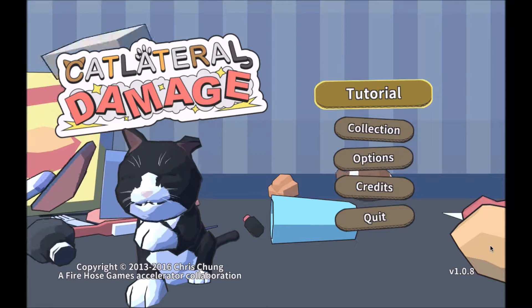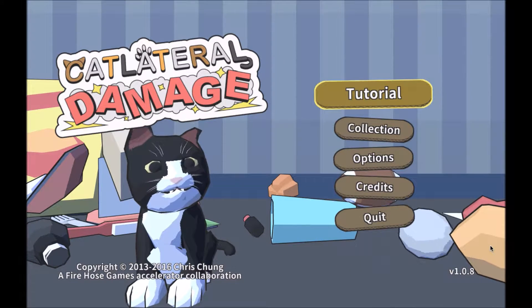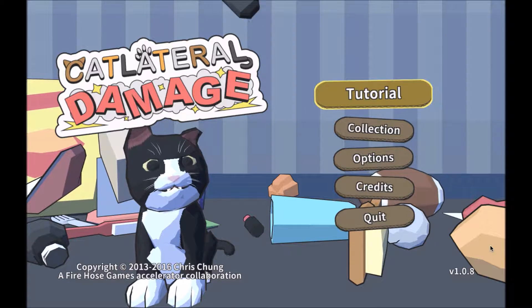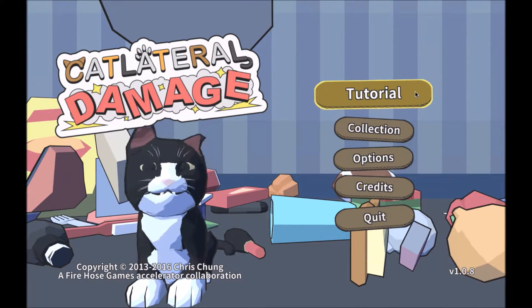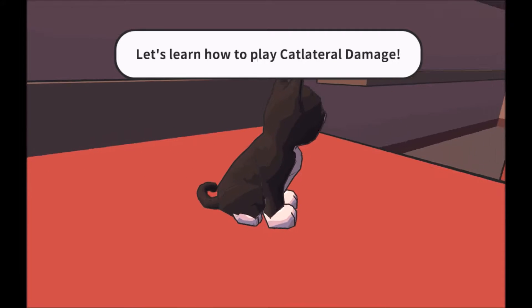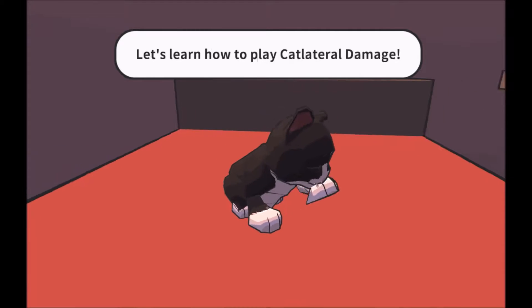Cat Lateral Damage is a video game that draws on the internet's stereotypical perception of cats. As the punny title suggests, it is a game all about a cat's capability for collateral damage. The player takes on a kitten's perspective and has the sole objective of swiping the owner's belongings down. Each level has a required number of objects swiped down in order to move on, as well as a time limit to increase the difficulty.